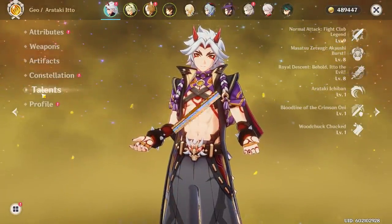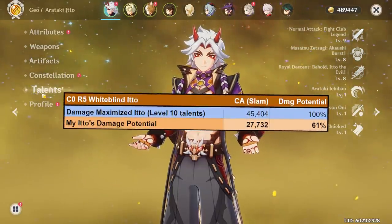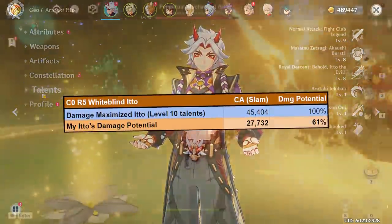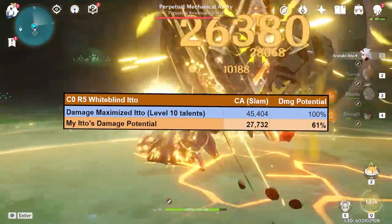My Ito's charge attacks are at 61% damage potential when compared to a double crowned normal attack and burst Ito. So there is definitely a lot of room for improvement.